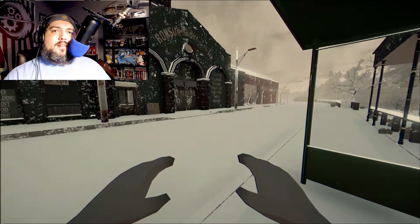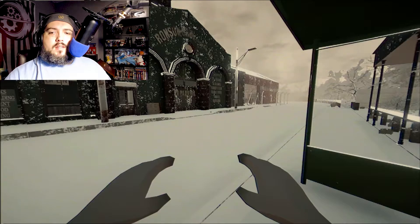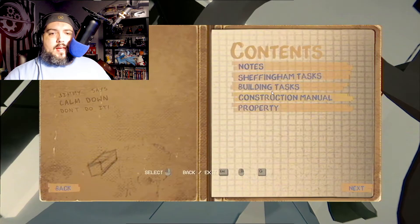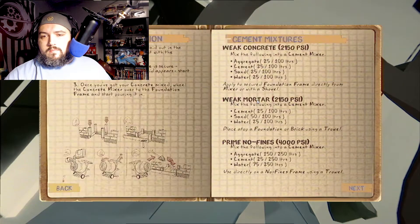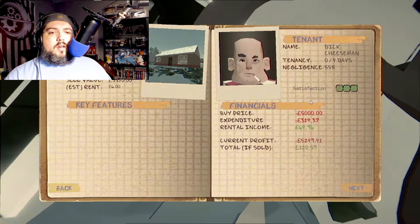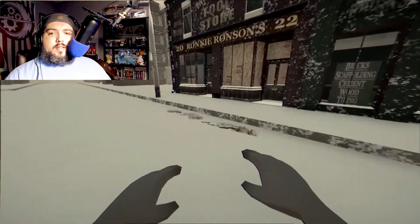Hey guys, what's up? Gamer Joe Coffee here. Today we're back with another episode of Landlord Super. A little bit of sad news — this is actually going to be our last episode for a while. We've actually got to the point in the game where we've completed everything that we have to do. As you can see here, all our building tasks are completed. We don't have any more construction to do. We have the one property and we're renting it out. As we rent it out, things get damaged, we repair it, we make money, we pay off our loan. As of right now, that's pretty much it for Landlord Super.